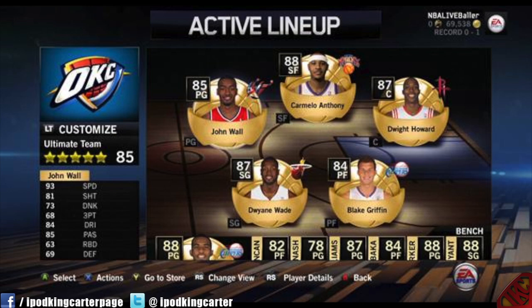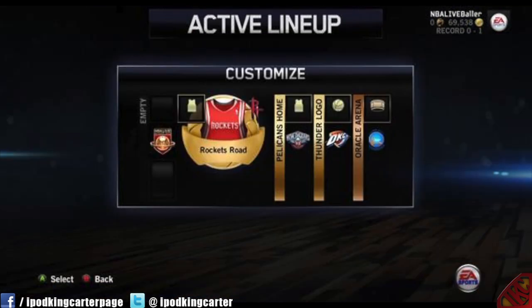Right here you're looking at an active lineup — an OKC team with a whole bunch of superstars, so overpowered. This is the active lineup and you got your jerseys, your logo, and your arena.